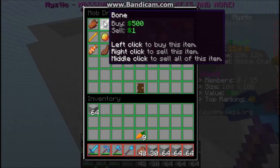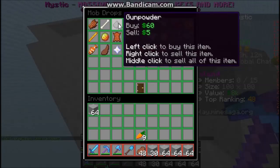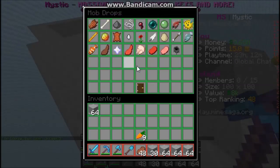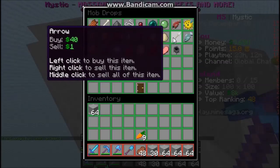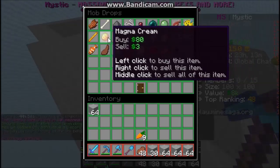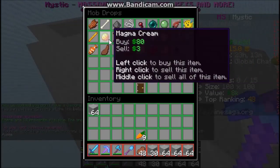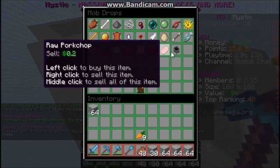Magma cream, bone, gunpowder — ender pearls are not worth that much. We honestly don't have much. The ghast tear is okay but it's not worth putting up all the work.